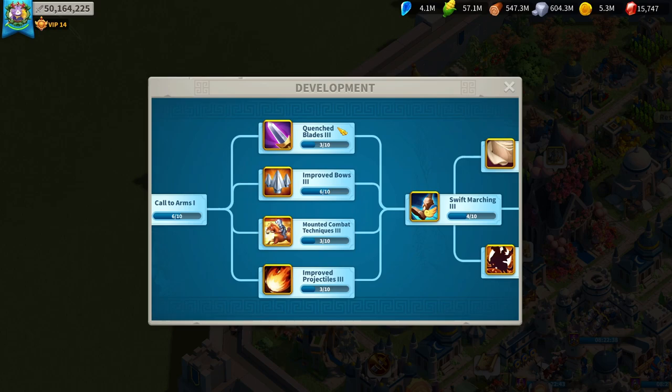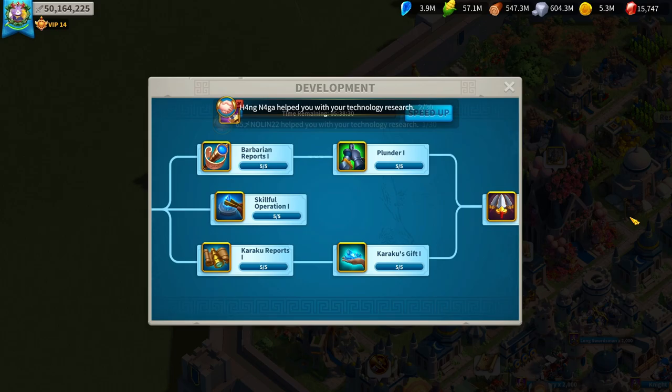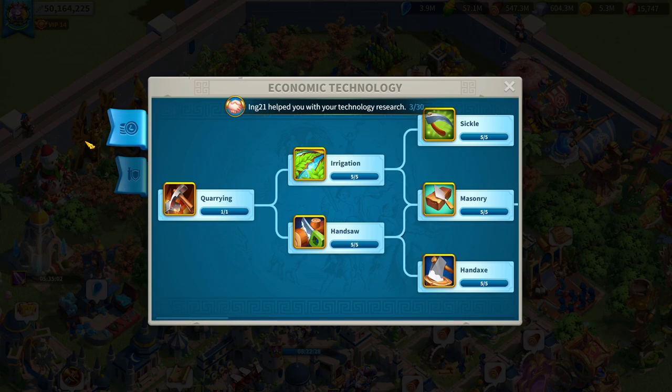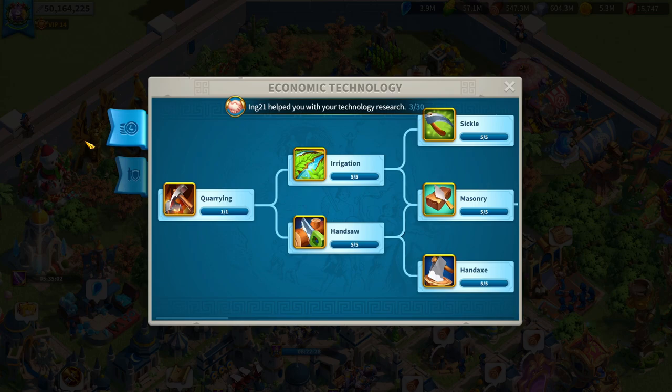For crystal technology, like with most troops, just focus on whichever troop type you have the most of. If you're watching this as an infantry main, get as much infantry crystal tech as you can — that is your best bet. The same applies to your main technology: from the earliest stages all the way to the latest stages, focus on infantry-related technologies.